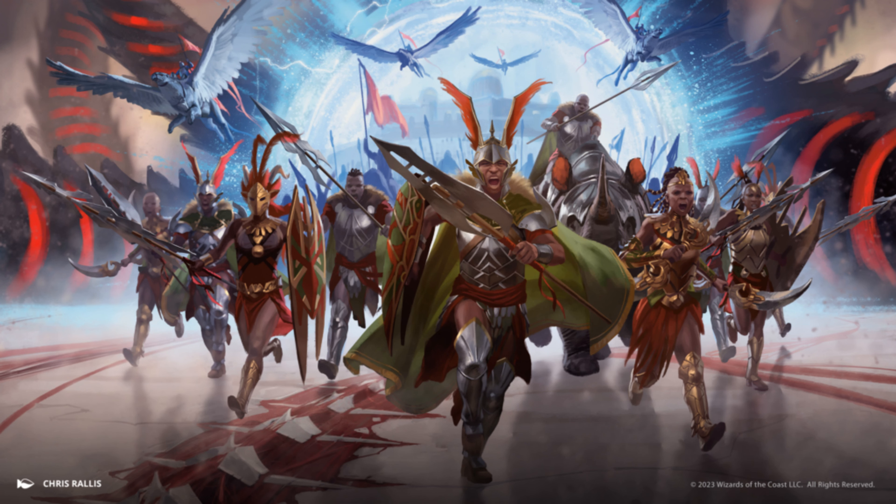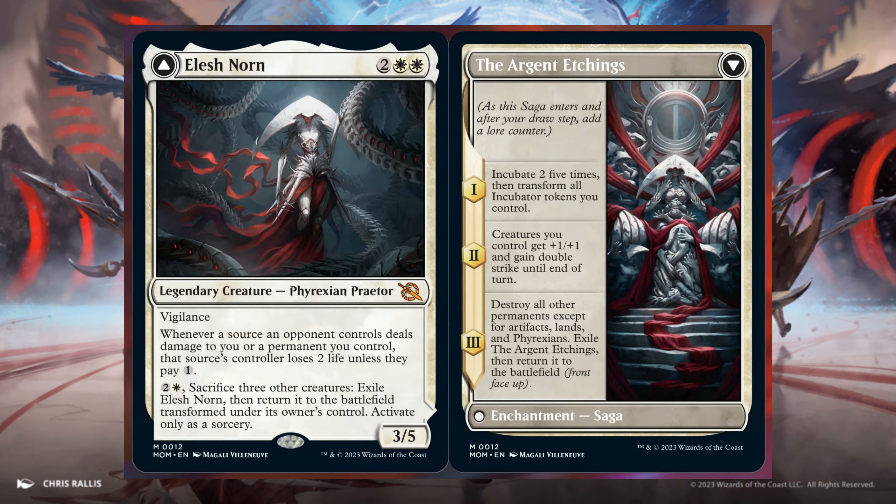Mythic cards: Elesh Norn, 2 and 2 White. It's a 3/5 with Vigilance. Whenever a source an opponent controls deals damage to you or a permanent you control, that source's controller loses 2 life unless they pay 1. For 2 and 1 White, sacrifice 3 other creatures, exile Elesh Norn, then return it to the battlefield transformed — activate only as a sorcery. She transforms into The Argent Etchings — Enchantment Saga. Chapter 1: Incubate 2 five times, then transform all Incubator tokens you control. Chapter 2: Creatures you control get +1/+1 and gain Double Strike until end of turn. Chapter 3: Destroy all other permanents except for Artifacts, Lands, and Phyrexians. Exile The Argent Etchings, then return it to the battlefield. No doubt she will be scary.